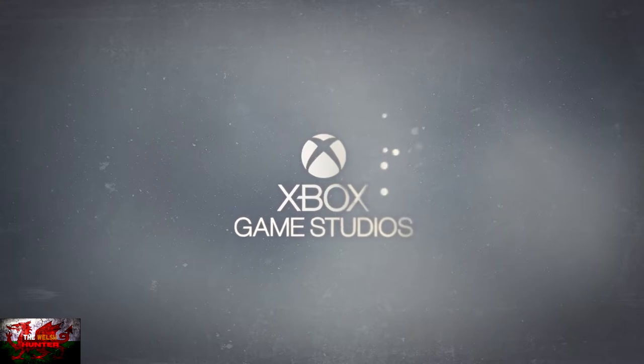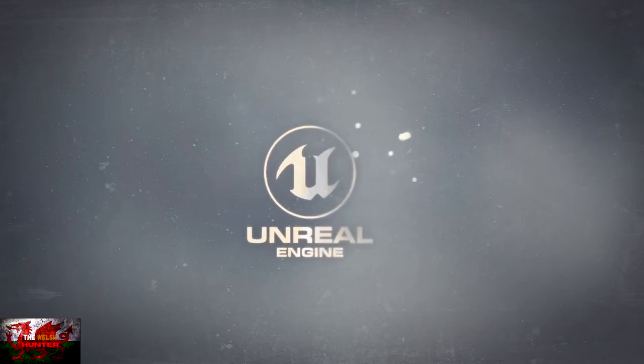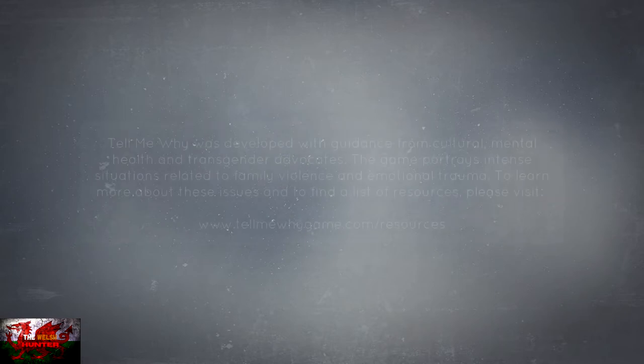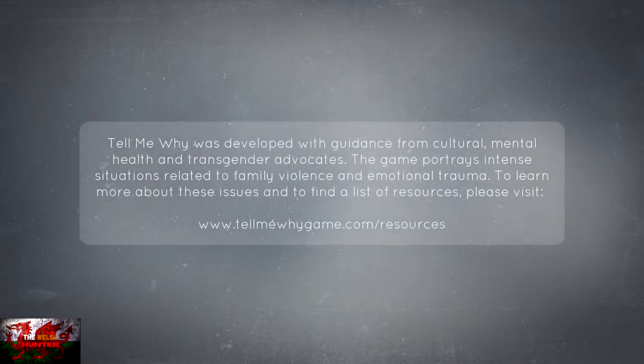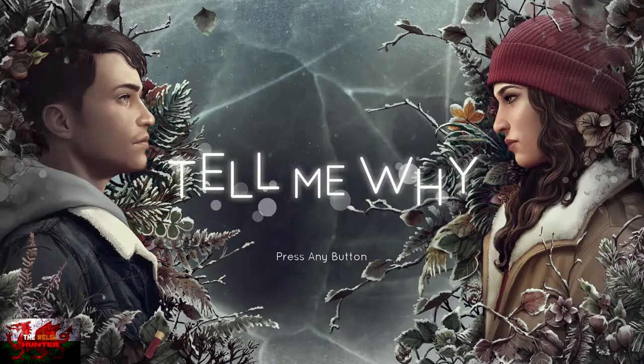As a lot of you are probably aware, I have already done a 100% achievement guide with a full walkthrough on all three chapters. But this video is primarily for those who would rather just play the game themselves and take a look at where to get the missable collectibles and achievements later on. All of it is in chronological order, from chapter 1 all the way to chapter 3, without having to do a lot of back and forth.